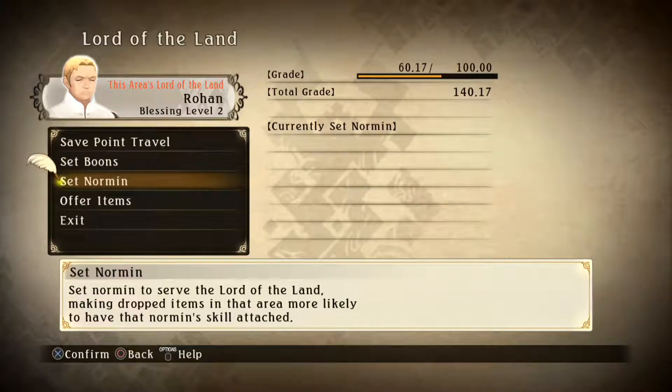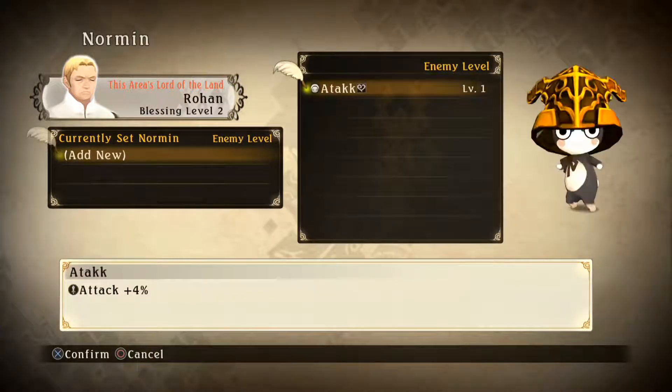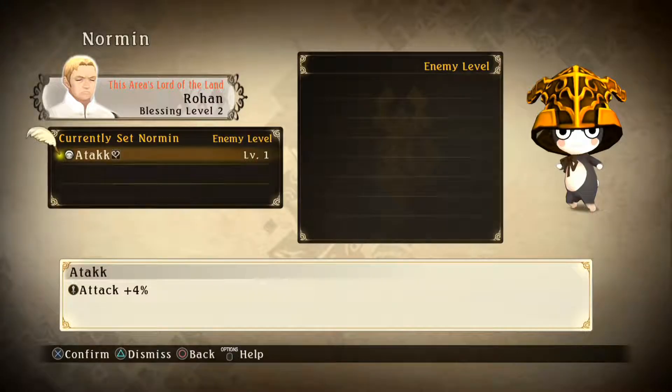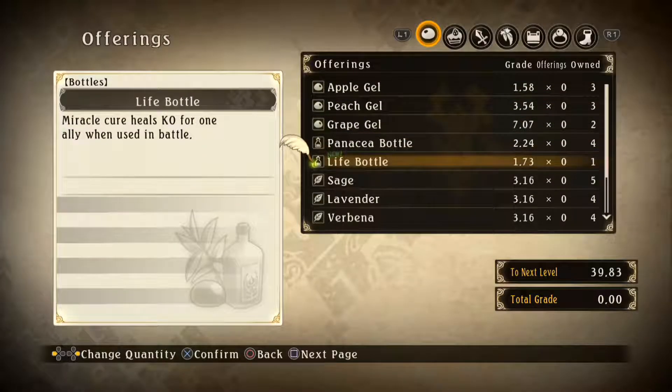Set Norman to serve the lord of the land, making dropped items in the area more likely to have that Norman skill. You can assign Norman to serve a lord of the land, improving your chances of finding equipment with that Norman skill attached. However, this will also raise enemy levels in the area based on that skill's group. Low-level enemies won't give you as much experience, so this is one way to keep enemy levels higher. God damn, yes — I definitely need higher enemy levels.